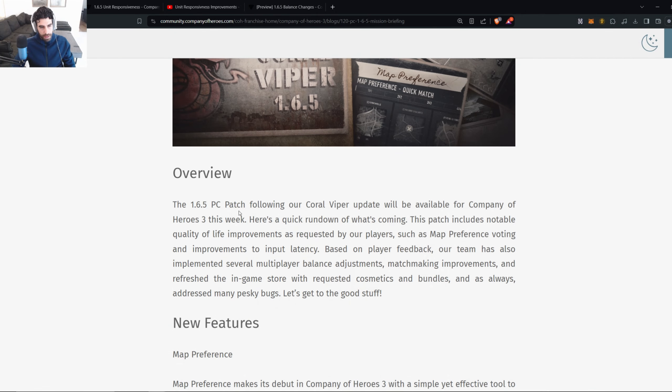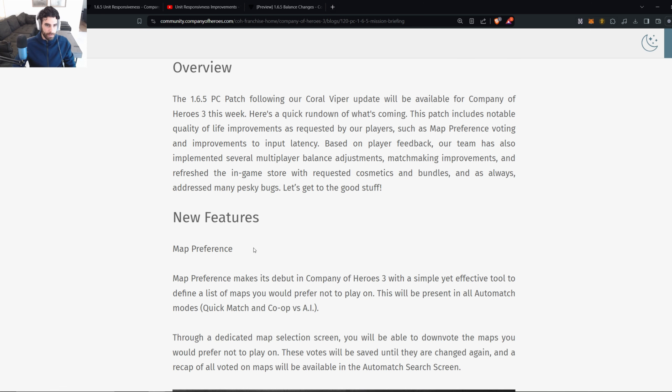The 1.6.5 PC patch, following the Coral Viper update, will be available for Company of Heroes 3 this week. This patch includes notable quality of life improvements as requested by players, such as map preference voting and improvements to input latency — both of which are huge. Based on player feedback, the team has also implemented several multiplayer balance adjustments, matchmaking improvements, a refreshed in-game store, and many bug fixes.